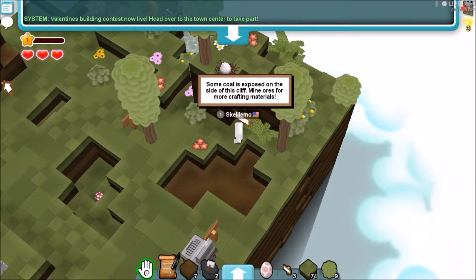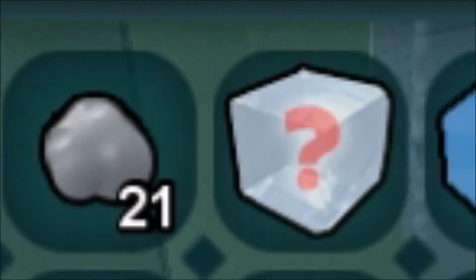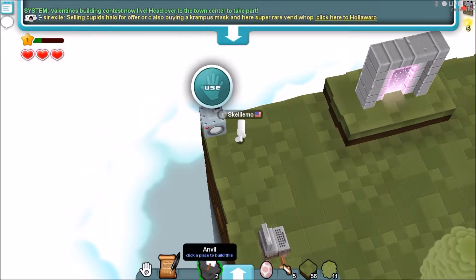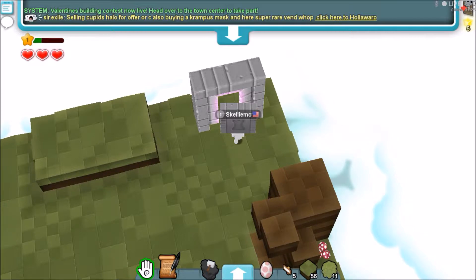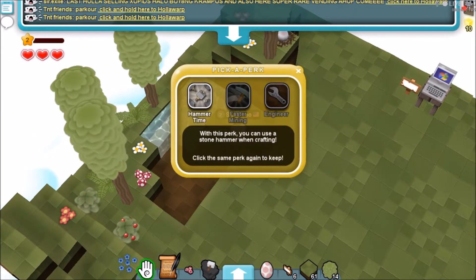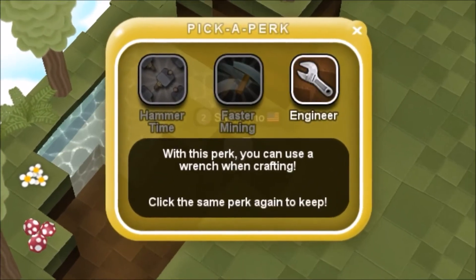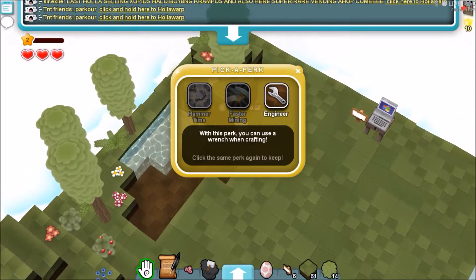Oh, there's coal over here. Some coal is exposed on the side of this cliff — mine ores for more crafting materials. Can I have this sign, please? Thank you. While I was mining this, I just realized it got this thing over here. And I remember there was a washing machine over here. I'm gonna place this over here, and you can actually destroy this and place it somewhere else. That's actually pretty cool. And you can hold the left-click button to see how it will look when you place something. I'm going to place a dehydrated cube in here. I leveled up again! Woo-hoo! Hammer Time — with this perk, you can use a stone hammer when crafting. With this perk, you can mine blocks 50% faster. That's awesome. With this perk, you can use a wrench when crafting. I'm not sure what these kinds of stuff are — maybe they'll give you extra stuff.